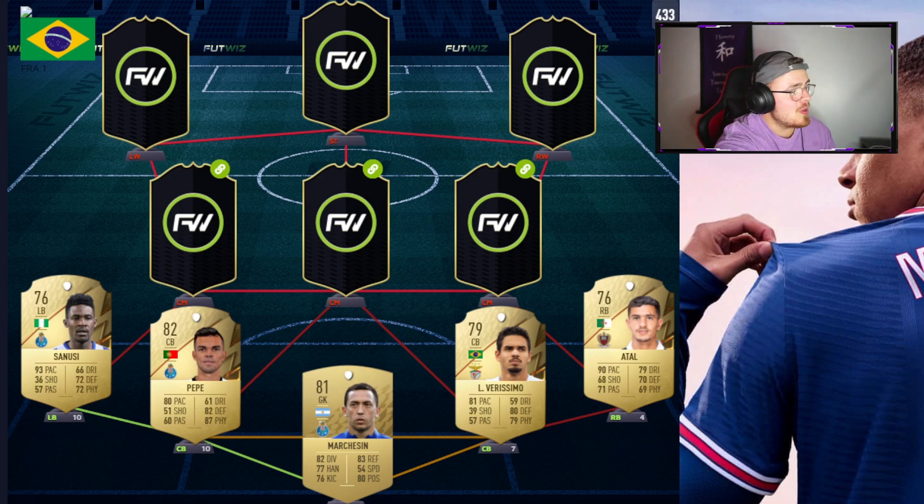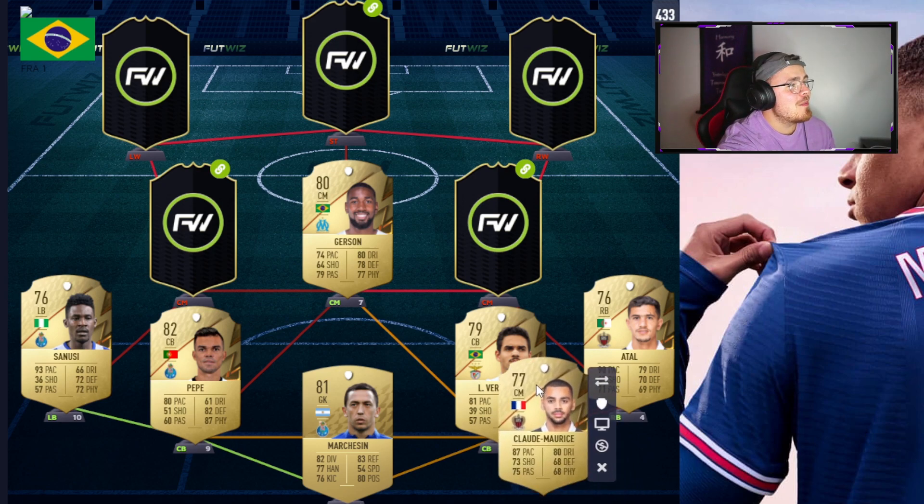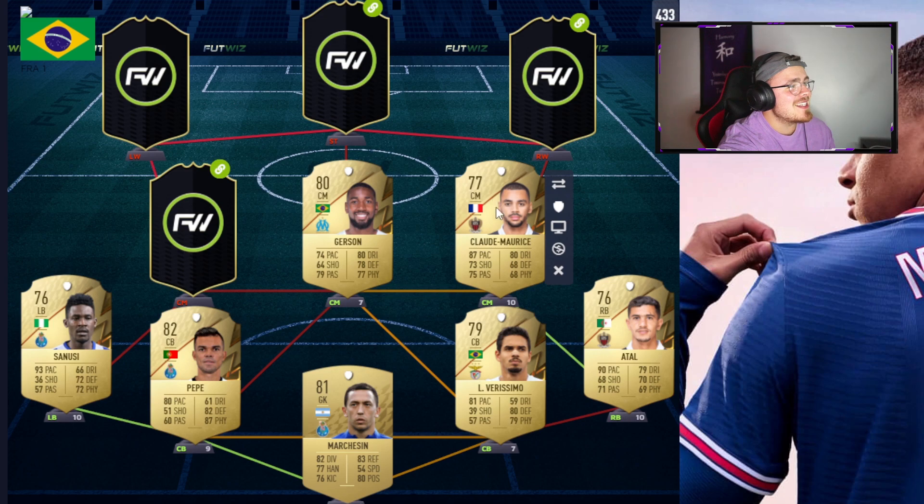Let's move up to the midfield. This man was leaked a day ago and may have a ones to watch — it's Gerson. I believe he recently transferred to Marseille in the French League. 74 pace, 80 dribbling which is great for a centre midfielder. He has good defending and physical stats. Passing is great as well, though he doesn't offer too much going forward in the shooting aspect. Looks like a very well-rounded centre midfielder, potentially more on the defensive side. Partnering him on the right hand side, continuing that French link and getting a strong link into Atal, is a man whose stats were leaked a few days ago and look absolutely unreal.